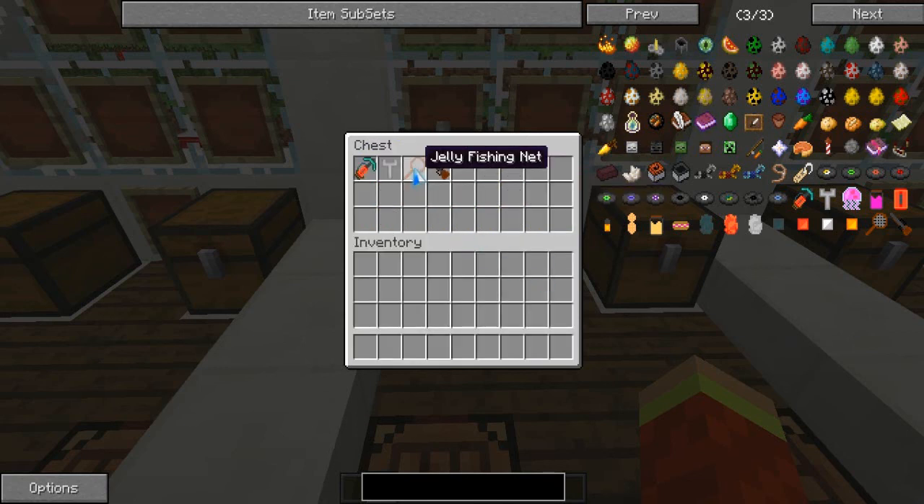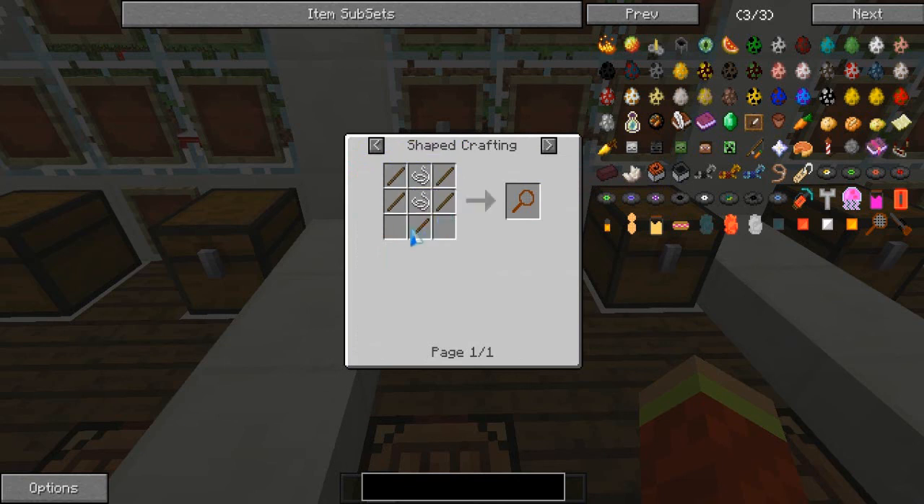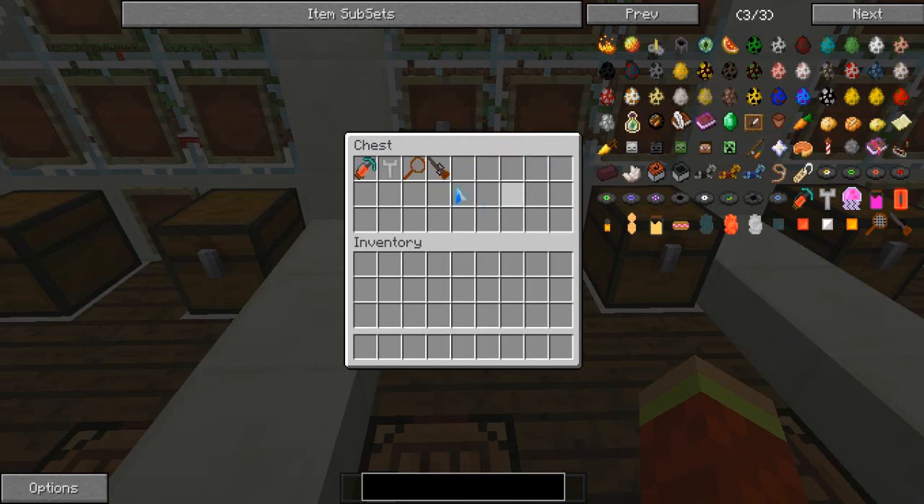Moving on to the jellyfishing net. The jellyfishing net - you will need five sticks and two strings, then you will get the jellyfishing net. Jellyfish can be found, I think it's in the water or in the plain biomes. I think it's somewhere there, but oh well, I don't know.